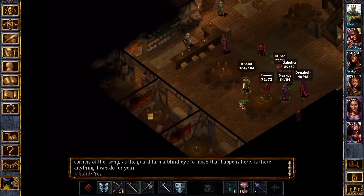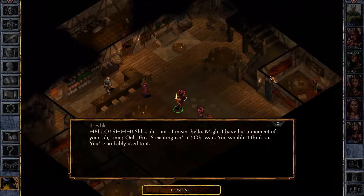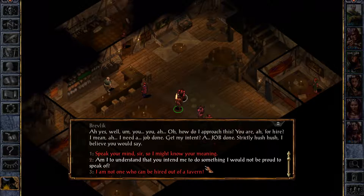I don't know how drinking works here — I might just get drunk. Hey, Brelvik, what's up? Hello! The man says quietly: 'Might I have but a moment of your time? I need a job done — strictly hush hush, I believe you would say.' Am I to understand that you intend me to do something I would not be proud to speak of? 'It's the acquisition of an item currently in the possession of someone else — it's not as though it's stealing. Well, actually it's a lot like stealing. Okay, it's stealing, but it's only the one item and I don't want anybody hurt.' What's it need for me to take such a risk?